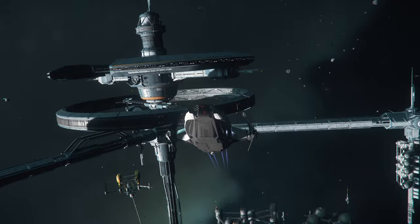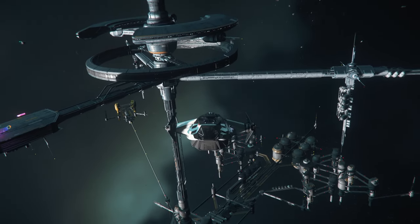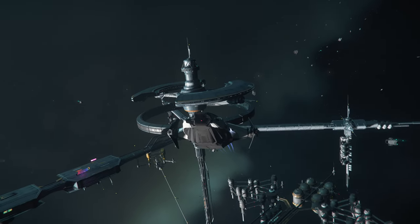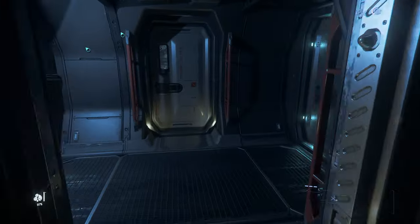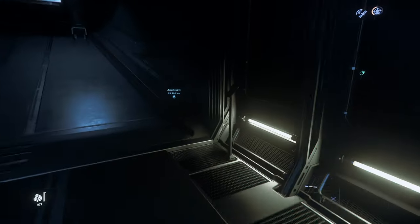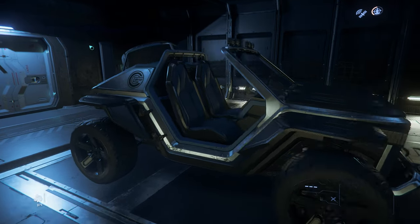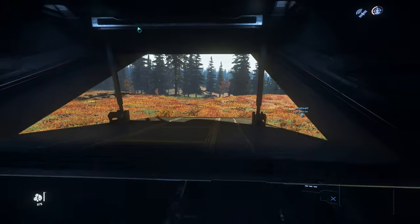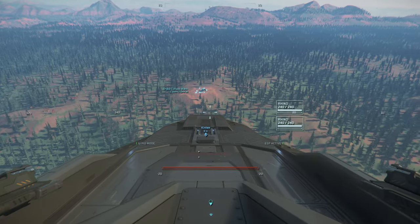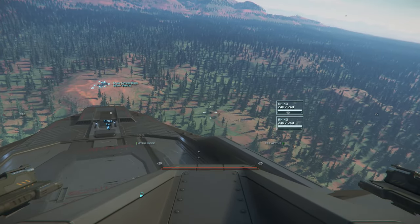The Carrack being an exploration vehicle and heavily consisting of cargo — we know that currently it is an absolute pain to load cargo into, with the doors opening and closing all the time, not being able to hold them open. The only way to get cargo through those doors is quite difficult. At the moment it kind of shines in cargo trading because it's so difficult to load cargo into it.